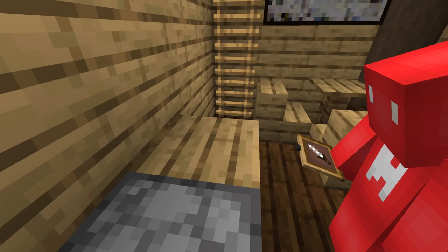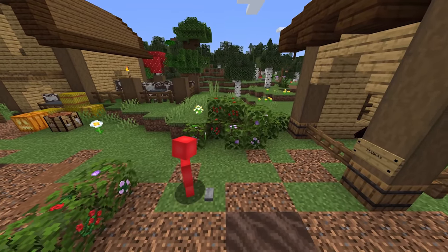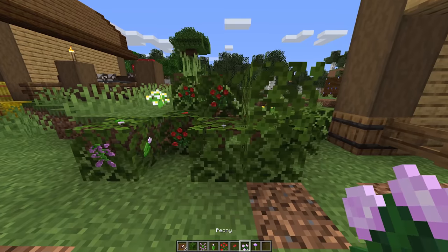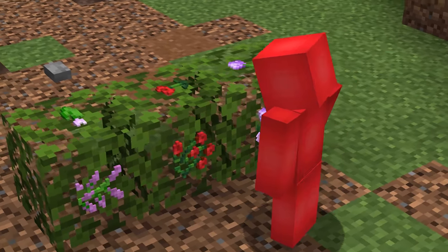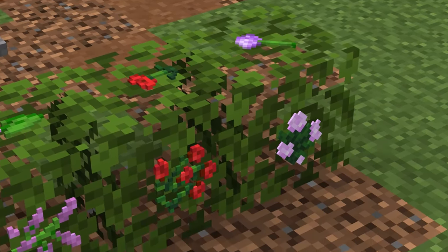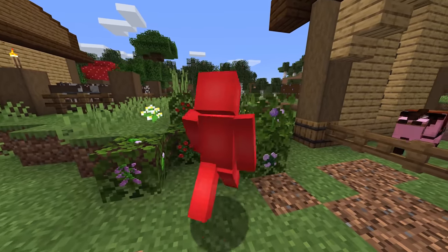Number 19: invisible item frames open up a whole range to creative mode building. And while we could fill a whole video just with ideas for those, one of my favorites might just be using these on bushes. By doing this, we can not only add some sparks of color to your hedge maze, but also create our own kind of bushes — whether that's rose, berry, or something entirely new. The customization is definitely there, and now it's up to you to experiment.